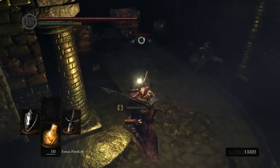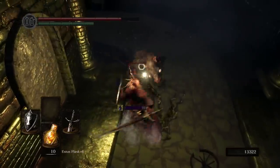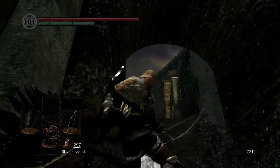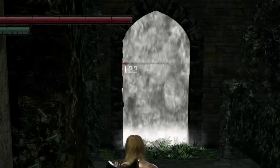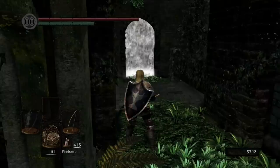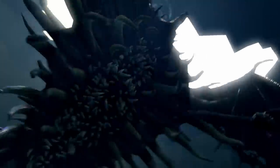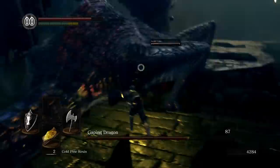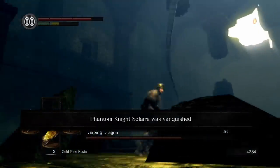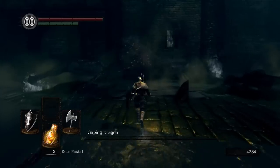In order to ring the second bell, we'll be going through Lower Undead Burg, The Depths, and Blighttown. The first boss along the way is the notorious Capra Demon. Funnily enough, there is an easy way to cheese this boss by chucking firebombs over the fog gate — I guess FromSoft forgot to put a roof over the boss arena. In The Depths, we fight the lumbering Gaping Dragon. We can summon Solaire for this boss fight, but honestly he doesn't do much and will most likely die before you've taken off a significant chunk of health. It took me three attempts to beat this guy, but eventually I got it done.